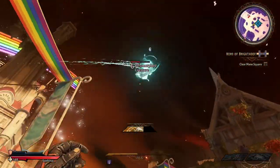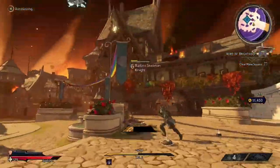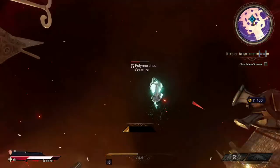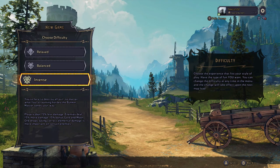Fair warning, this is a full playthrough of much of Tiny Tina's Wonderlands, so if you don't want spoilers, you'll likely want to click away. Now let's do this thing! First things first, we choose intense difficulty because just like life, if I'm going to only do this once then I want it to be as intense as it can be.